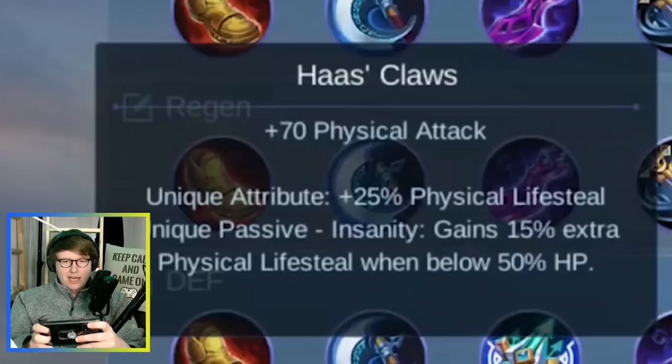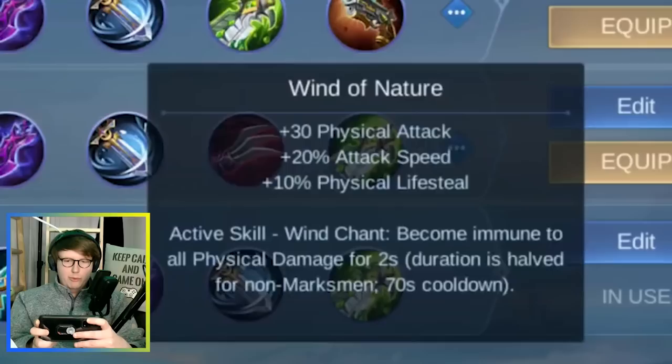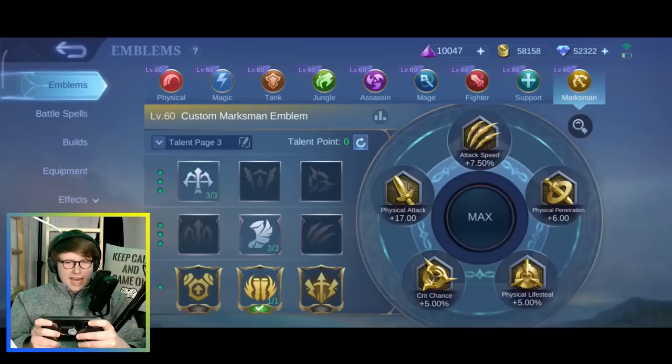Sonic in the mythical glory using every hero once, episode 18. Today we use Layla. These are the three builds I can recommend: if you want regen, take Haas' Claws; if you want defense against physical damage, take Wind of Nature; otherwise, just go for the full damage build.